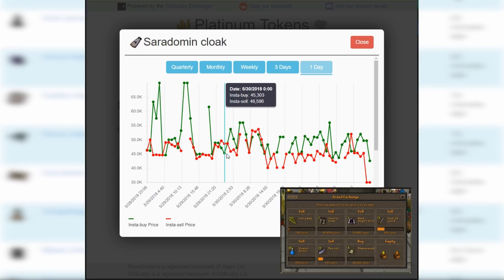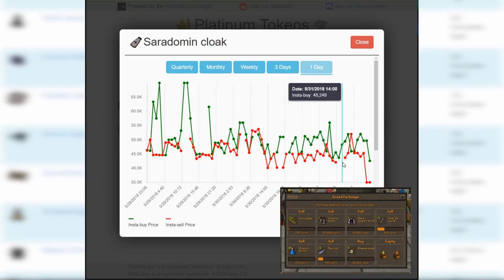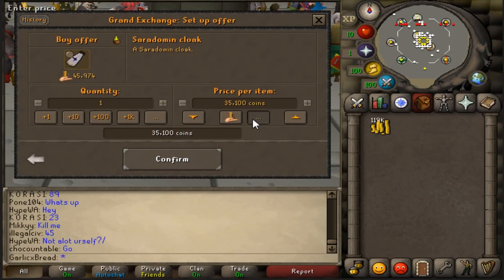Just recently, Saradomin Cloaks have dipped down quite a bit from their normal price of 45k. On top of that, they're pretty volatile, which gives them a nice consistent margin. I'll put a buy offer for 35k and see how they go.